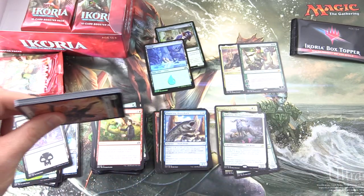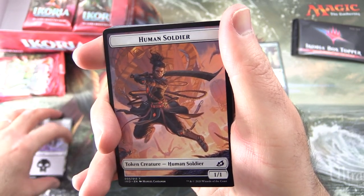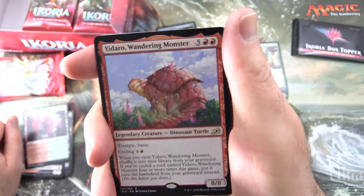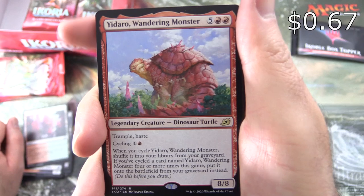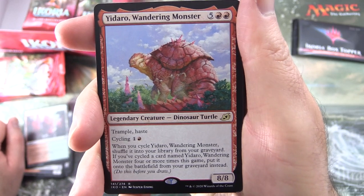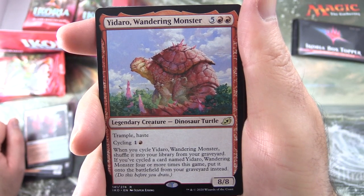Can we pull the best token in the set? We'll know it when we find it. We have a Human Soldier token, Rugged Highlands, and the rare is Yidaro, Wandering Monster - 8/8 for 7, Legendary Creature Dinosaur Turtle. It has Trample and Haste, cycle it for 1 red. When you cycle it, shuffle it into your library from your graveyard. If you've cycled a card named Yidaro, Wandering Monster 4 or more times this game, put it onto the battlefield from your graveyard instead.